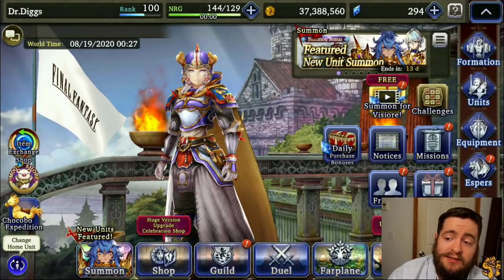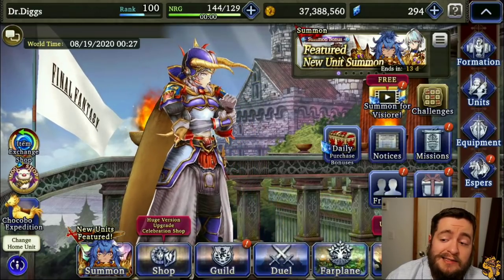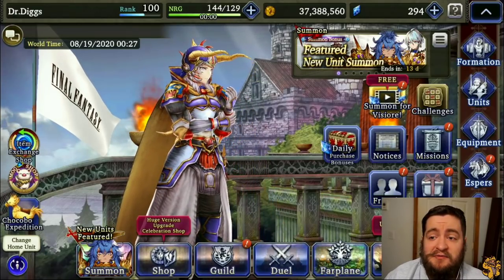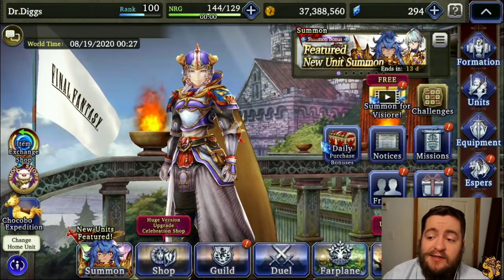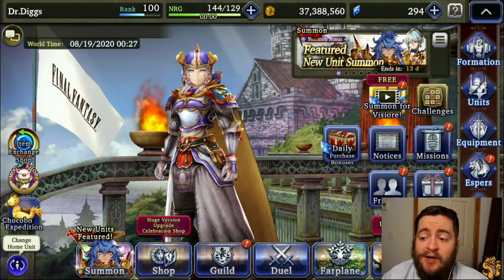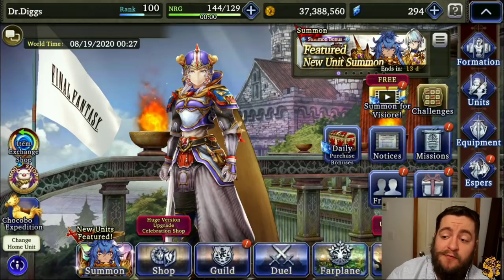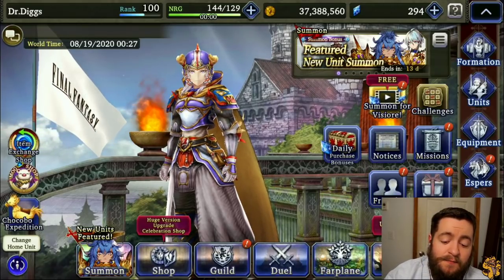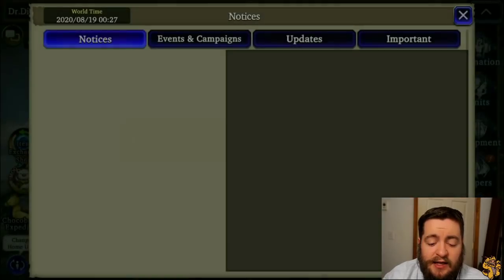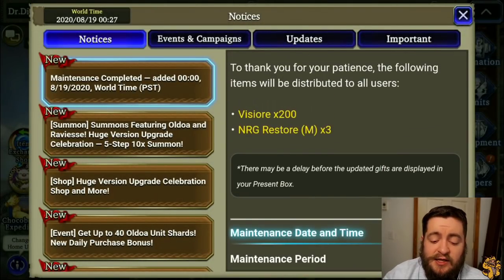Good afternoon everyone, this is the doctor — another beautiful day out here in the Pacific Northwest. We've got lots of news, very exciting stuff going on today. We're going to give you the TL;DR rundown on what you should be farming, what you should be looking at, and what you should be getting ready for Final Fantasy Tactics 2 next week. Maintenance was complete and you did get 200 vizior and 3 medium potions for compensation.